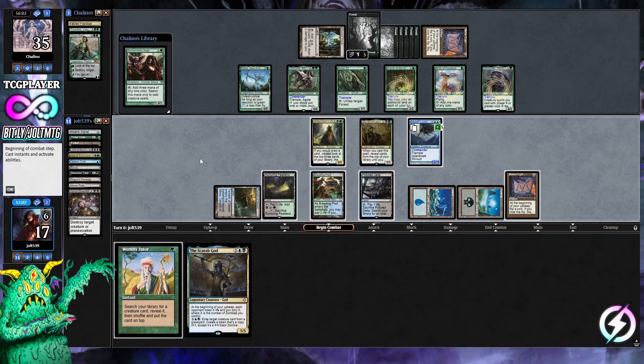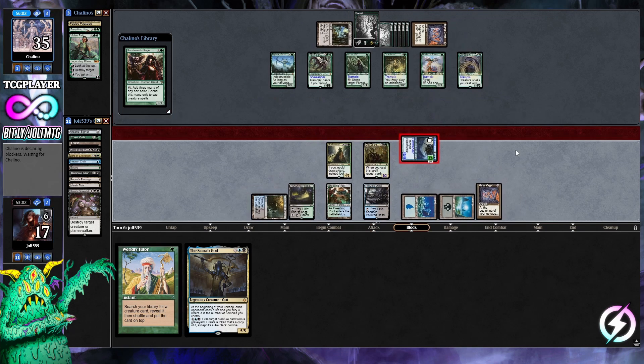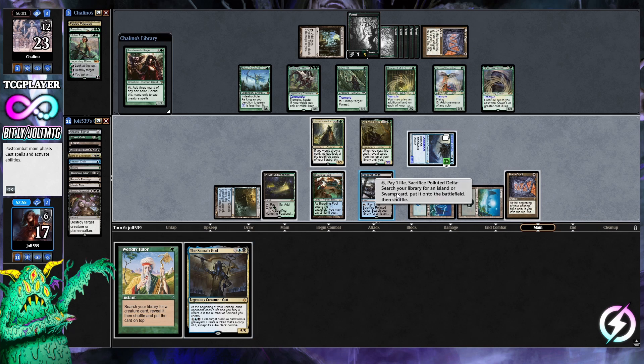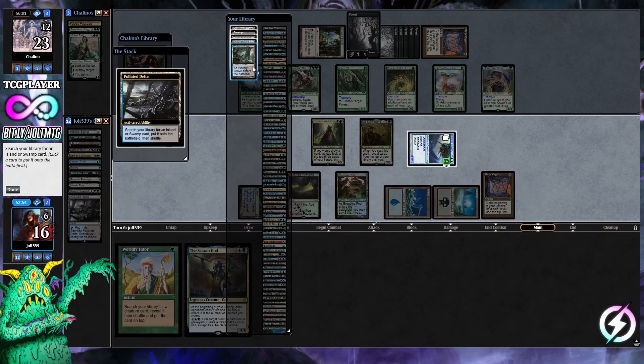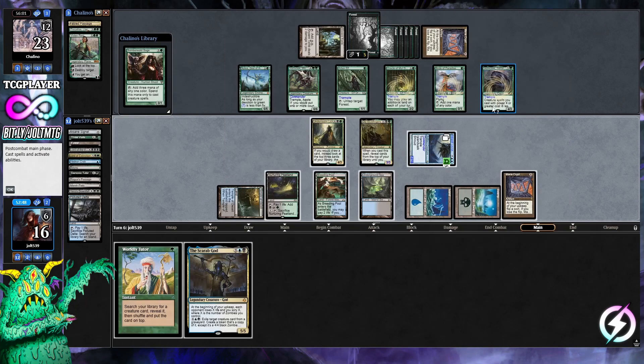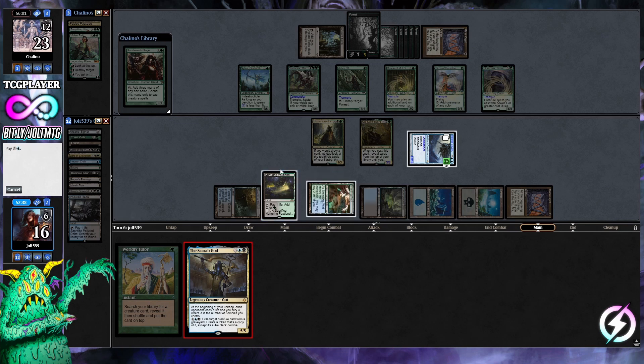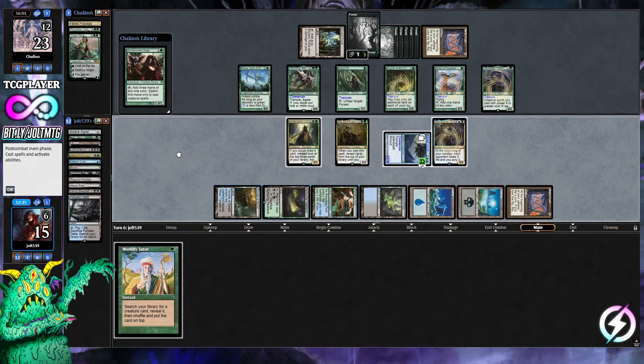Polluted Delta down, swing in with Inkwell — that's 12 commander damage coming across and they'd have to throw the entire crew in front. Inkwell gets through for 12. One of the nice things: that's commander damage, so we're at 12 commander damage. We still drop in the Scarab God — tapping Breeding Pool for blue, Peatland, dropping to 15 life. Scarab God is on the battlefield.